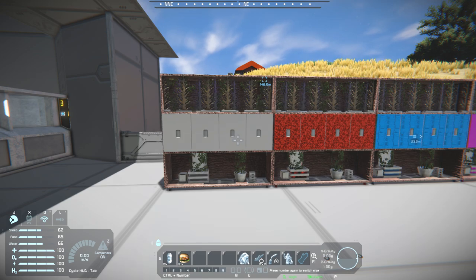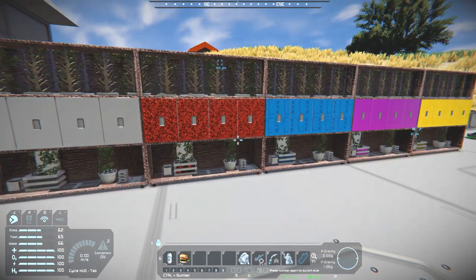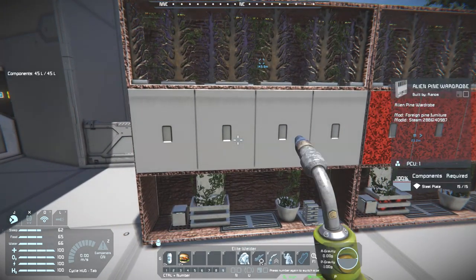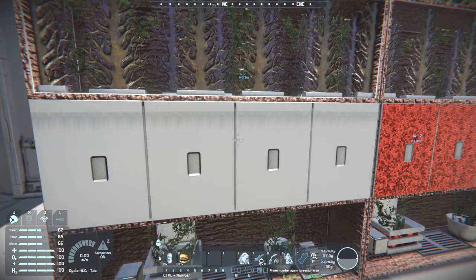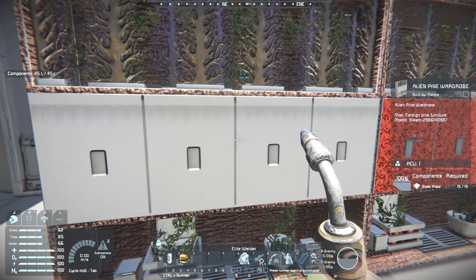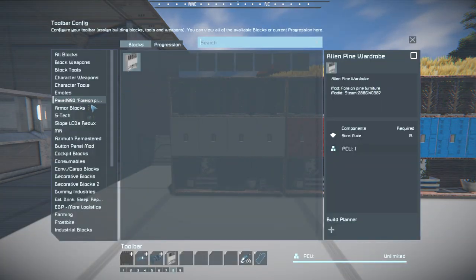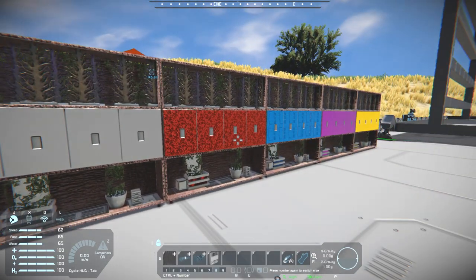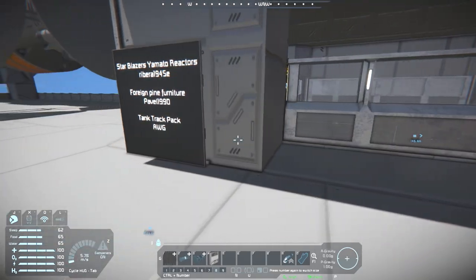Who knows, maybe even add new versions that have new items or different items on the top and bottom shelves, thus allowing more variety. I think it would be pretty interesting. As for its build cost: 15 steel plates, so it is cheap as well. Interesting - that's why I was going through the menu; I could only find one of them, as you can see - only that one appears. Anyway, since there isn't really much to cover with these, this is really all you get. How about we move on to the tank tracks?